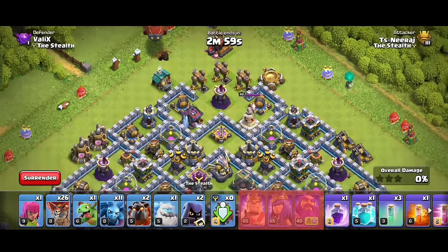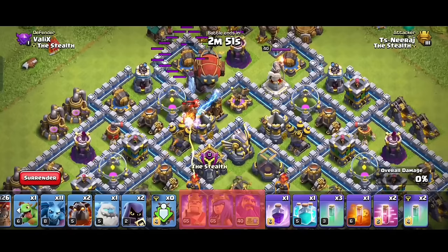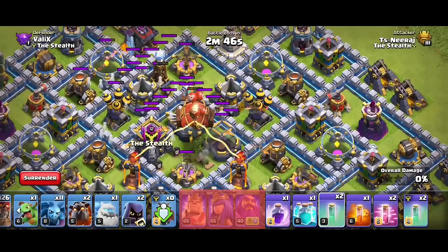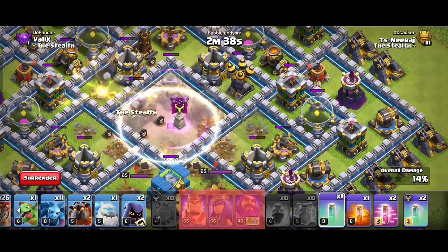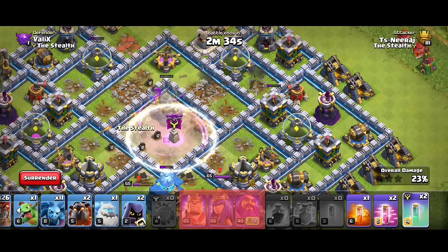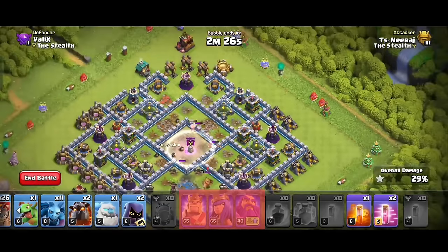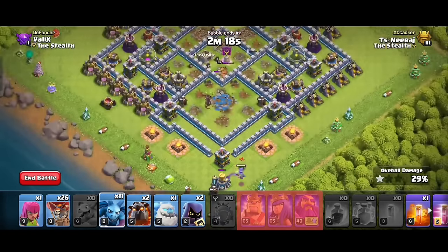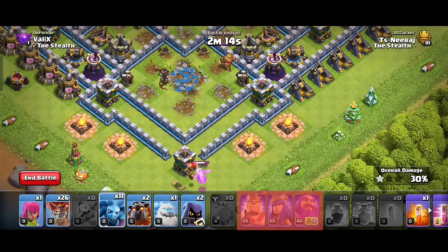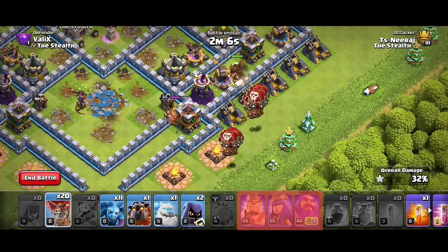Let's start this attack by deploying the lava hound followed by the battle blimp. Always drive your blimp so it reaches the most heavily defended area near the town hall for maximum value. In this attack the air sweeper actually helped the blimp perfectly reach the core. You have to respond quickly — drop spells in the correct order to get maximum advantage from your blizzard: first drop one invisible and let the wizards come out, then drop rage and invisible every four seconds to keep them alive. You must take down the town hall with blizzard. Look at the power — we gained 29% of this base in just a few seconds.